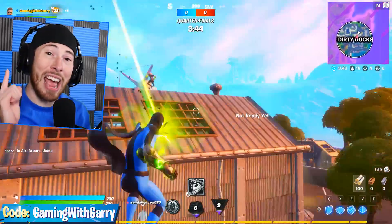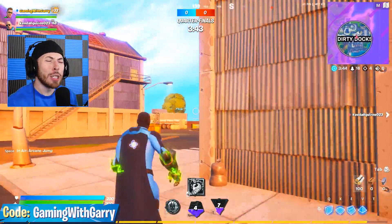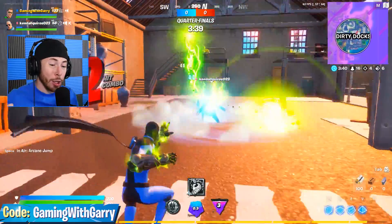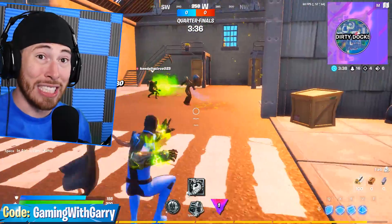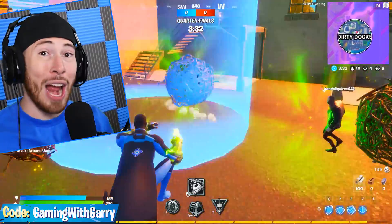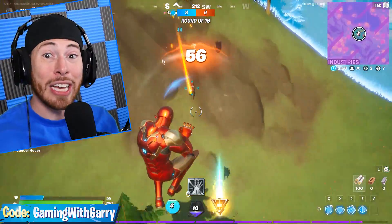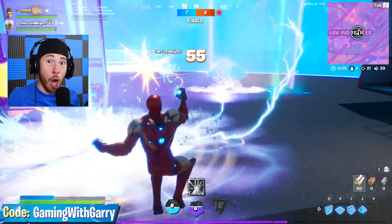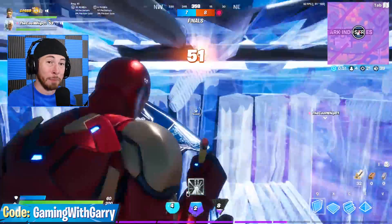With the new addition of all these superheroes and the Marvel LTM, I made a video showcasing the Wolverine and the brand new mythics — here's some gameplay showcasing them. Starting off with Thor: Thor's brand new Mythic ability is his hammer. He literally can call down his hammer from the sky to land on someone, dealing upwards of 100 damage, and it absolutely destroys.